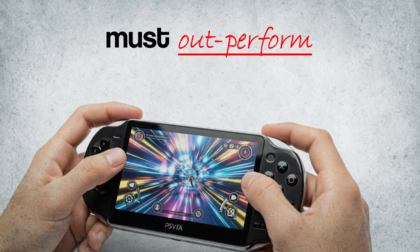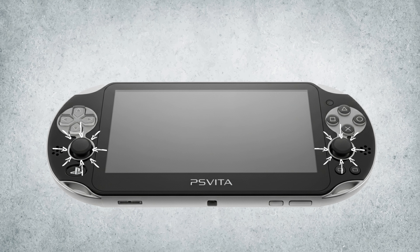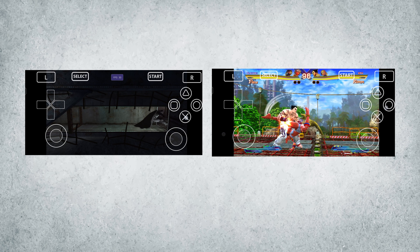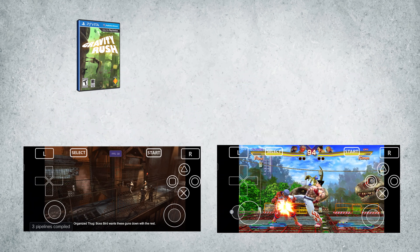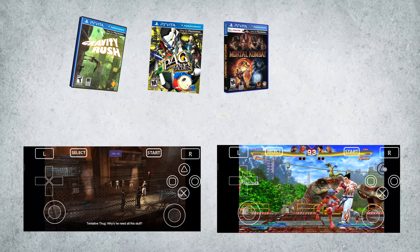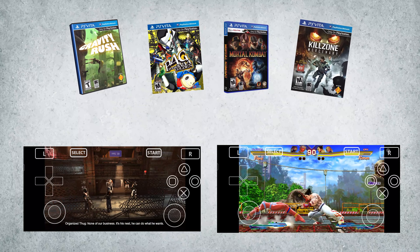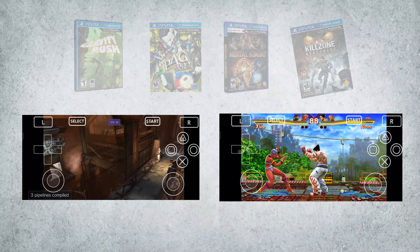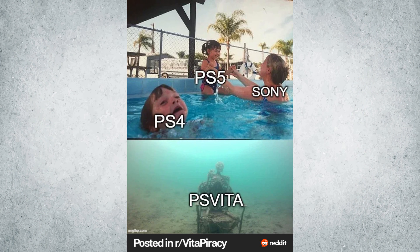The PS Vita wasn't just another handheld — it was Sony's most ambitious one. Dual analog sticks before the Switch even existed, a bright crisp OLED screen that still holds up today, console-level games that somehow ran in your hand. Titles like Gravity Rush, Persona 4 Golden, Mortal Kombat 9, Killzone Mercenary — these weren't mobile games, they were full-blown console experiences trapped inside a handheld. But for all its brilliance, Sony fumbled it. It was like watching an angel fall.